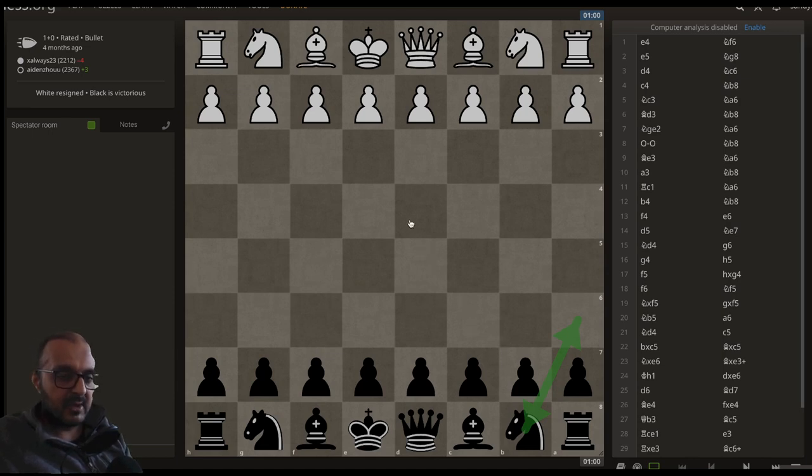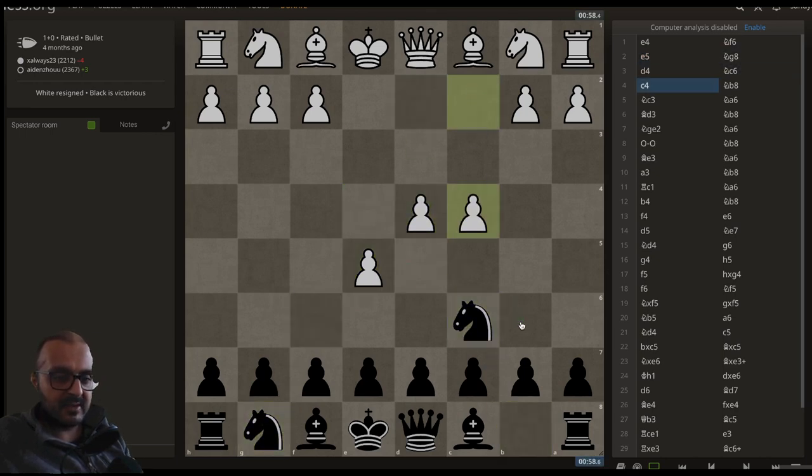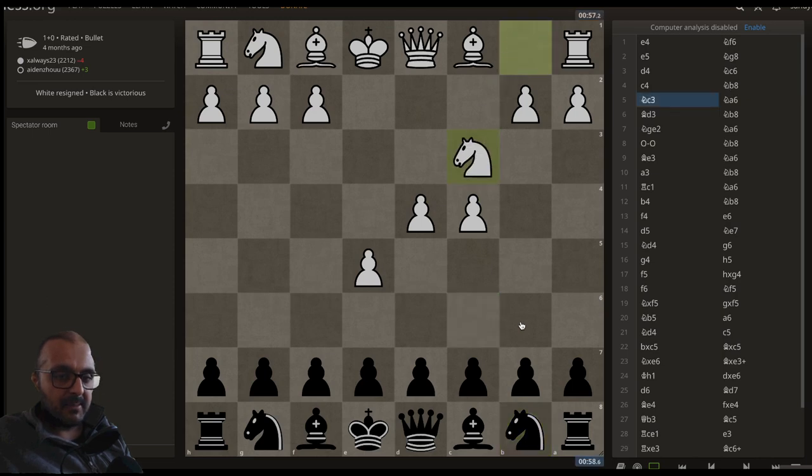And so the game begins. E4, Knight F6 — the Alekhine Defense, very sophisticated. We have E5. In this position the knight normally makes this type of maneuver, but we had Knight G8. We have D4, Knight C6, C4, Knight B8.